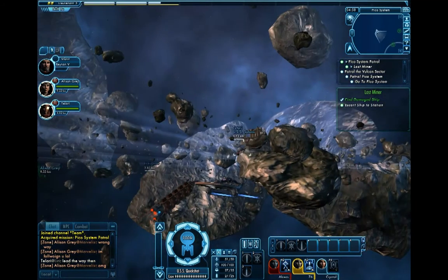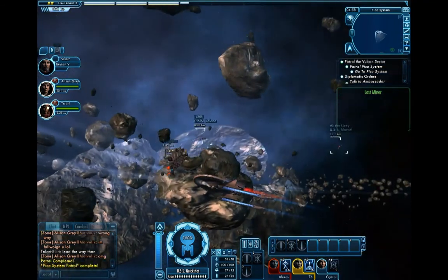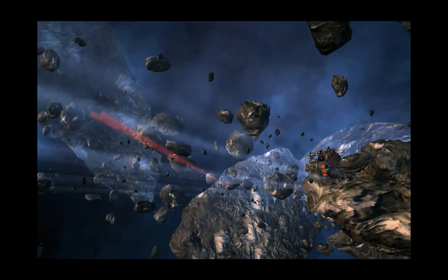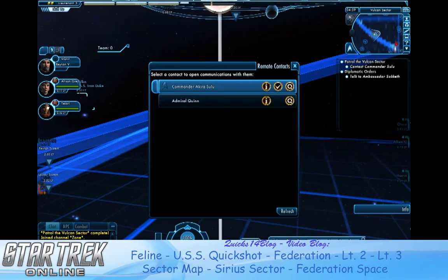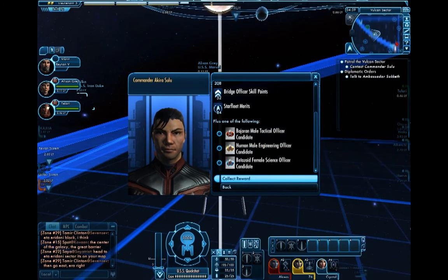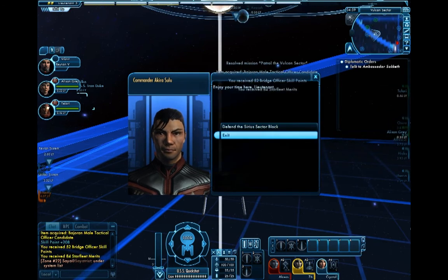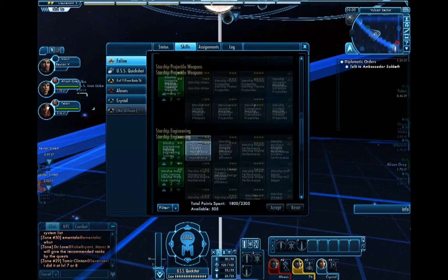That's pretty much it for that mission, and that takes care of that patrol. We go ahead and warp out, head back to the sector map, and do the last system we're going to need to do. What missions you're going to have per patrol is going to be fairly random — it's going to fit kind of what we've been doing here. At the beginning of the game it's pretty standard, but as you do the repeatable patrols you'll find them a little more varied.